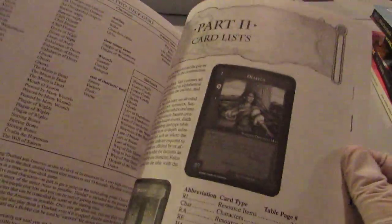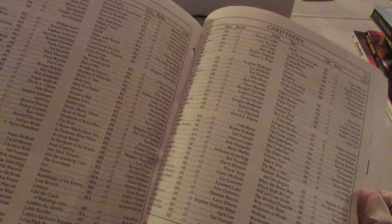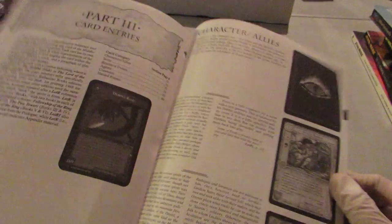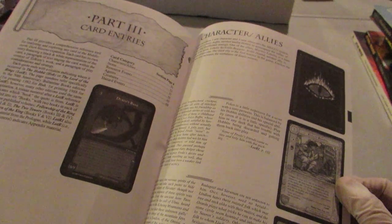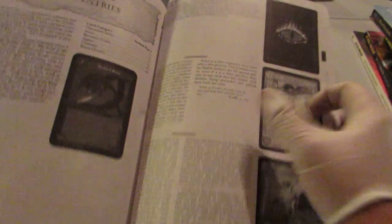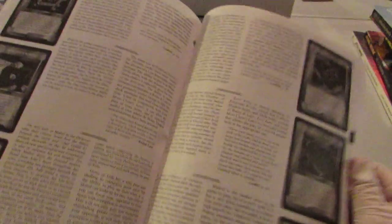It has a part two: card lists. It lists out a card index of all the different cards — characters, allies, resource events — basically goes over what they do all in one source. Then it gets to the actual cards from the set: card entries, characters and allies. It shows you the different cards and gives you a strategy of what they do as well as their lore.